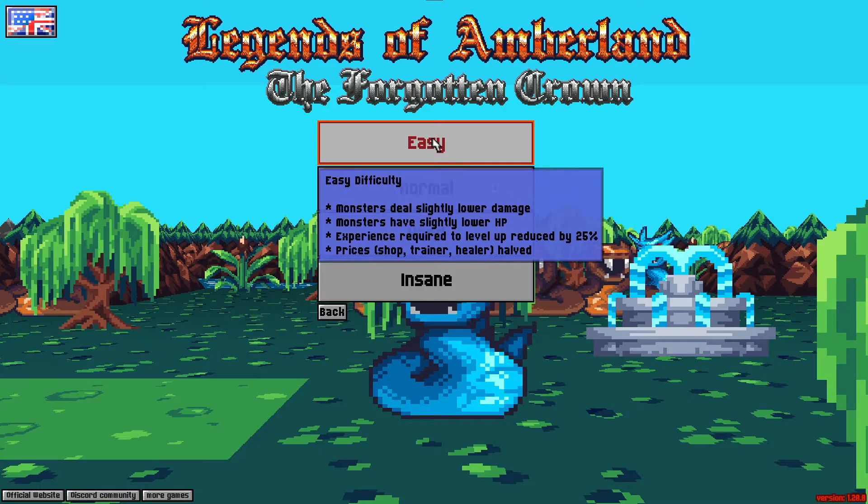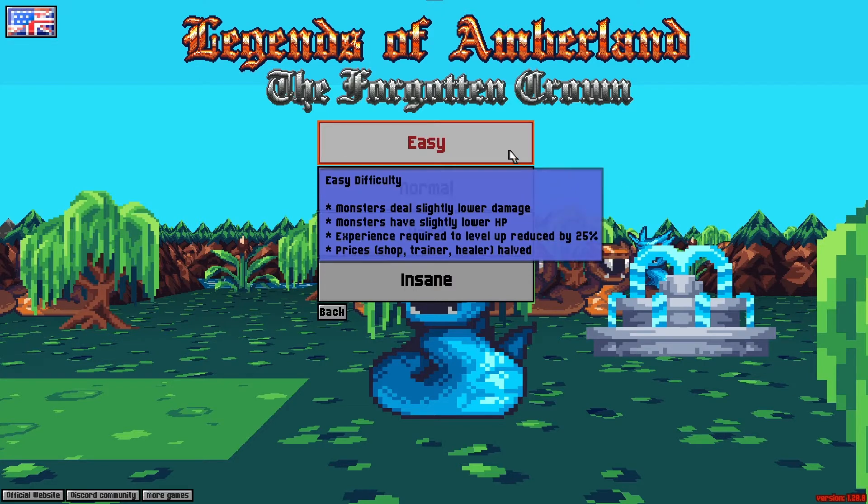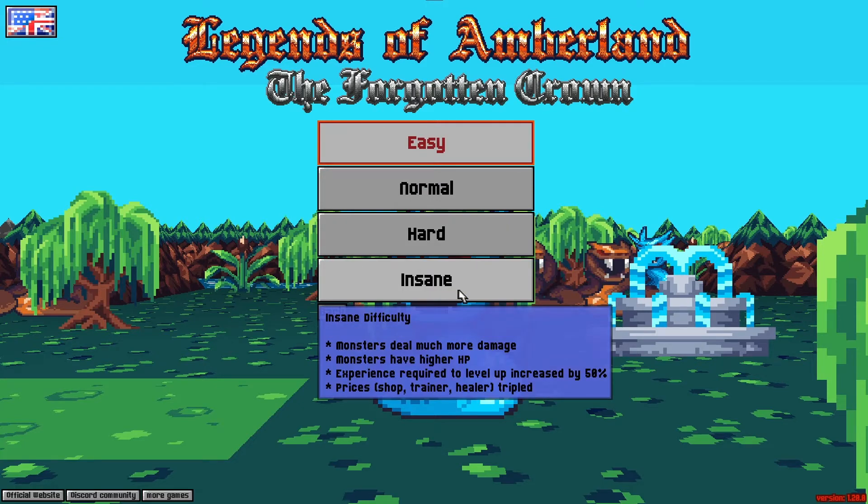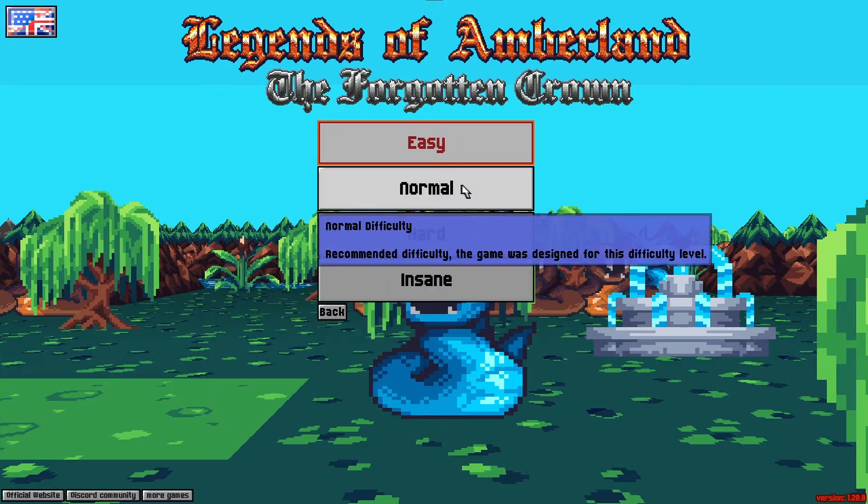When you start a new game, you are given a choice of four difficulty levels: Easy, Normal, Hard, and Insane. These adjust monster damage and hit points, experience required to level, as well as prices in town.